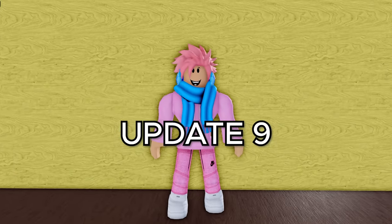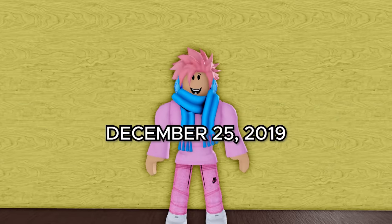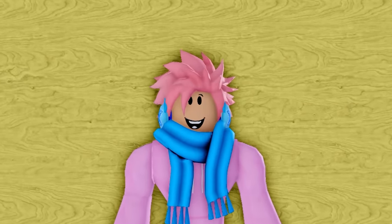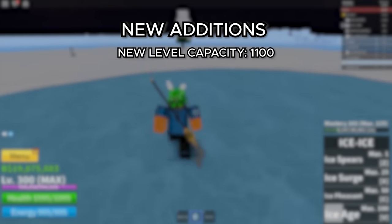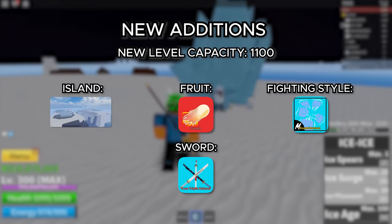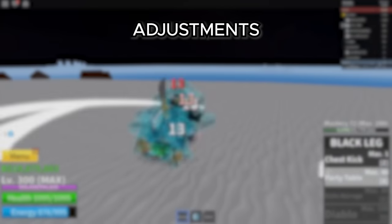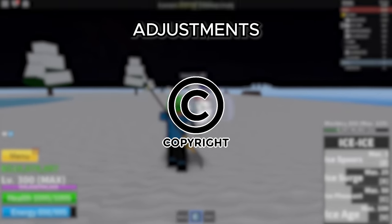Moving on to update 9, this was the anti-copyright update and they had to change a bunch of stuff. This update came out on December 25th, 2019 — the final update of the year. The max level capacity was raised to 1,100. They added the Snow Mountains, added the Dough Fruit, added the Superhuman Fighting Style, added the Truth Ripple Katana, and changed a lot of visual aspects, content, and names. One example was the Gum Gum Fruit being changed into the Rubber Fruit, and a bunch of other names were changed to avoid copyright.